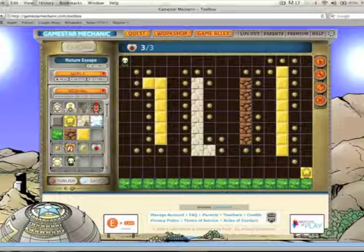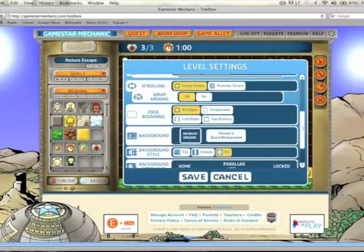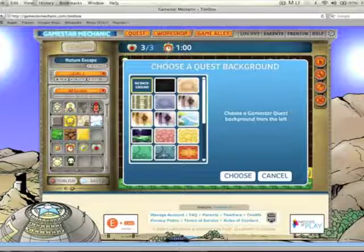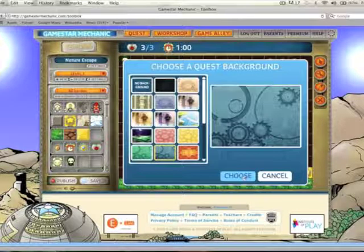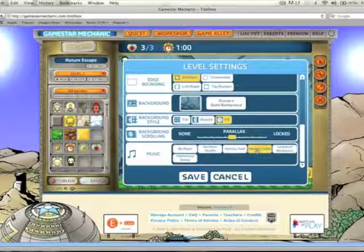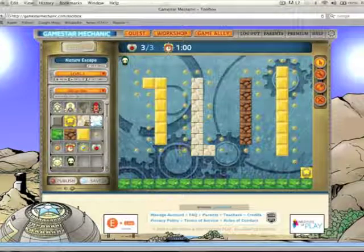Once you've placed enough dots for the avatar to pick up, I think I need a timer — let's put the timer in. It's set for one minute, but you can edit these settings. You could also choose a quest background; I'm going to choose this blue background. You can change it anytime. I'll change the background music — I'm going to pick the Navarone Safari music. The little dots are not lost in the background, which is important so the player can see everything they need to see.